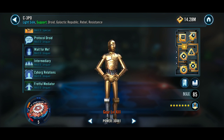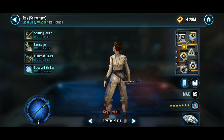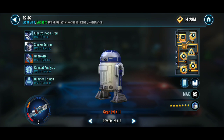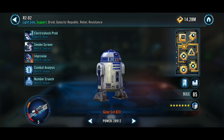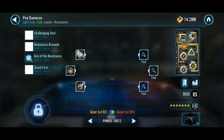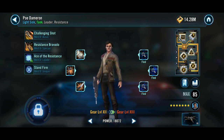BB-8 at Relic Level 5 with a Zeta special and Zeta unique. Rey Scavenger at Relic Level 7 with a Zeta unique. R2-D2 with two Zeta uniques. BB-8 with a Zeta lead. And then Poe is still at Gear 12.